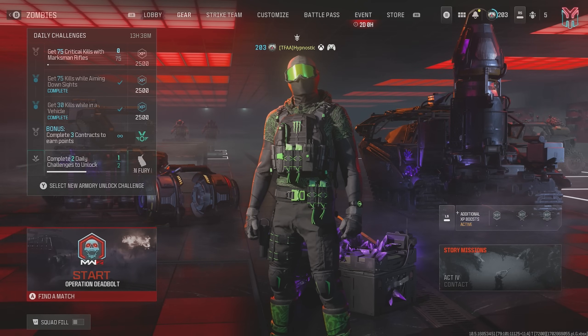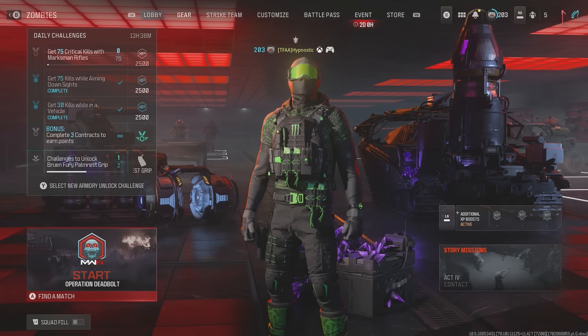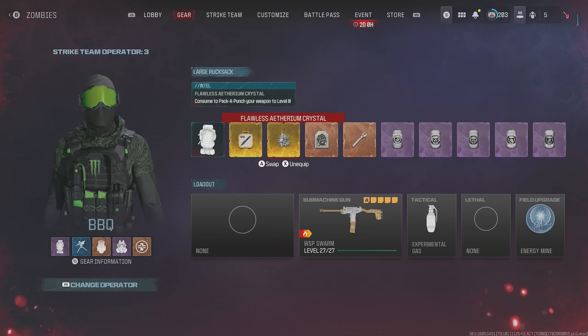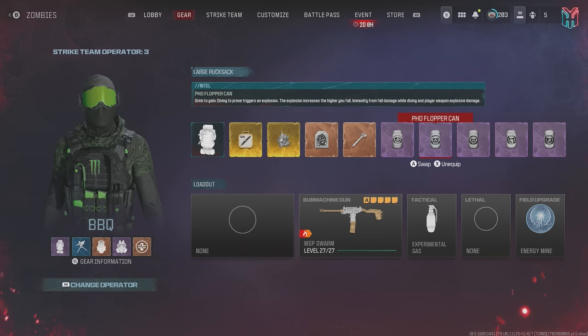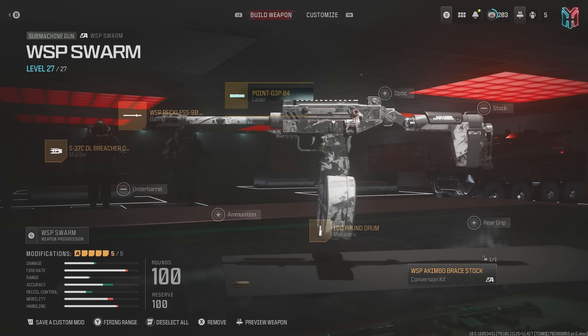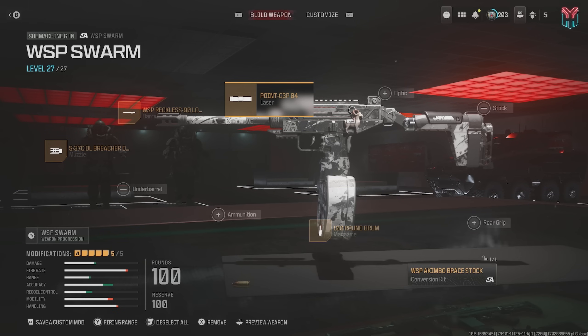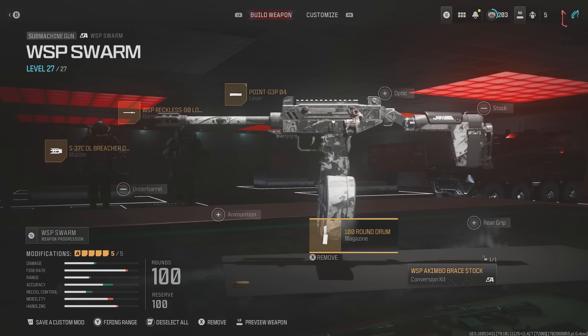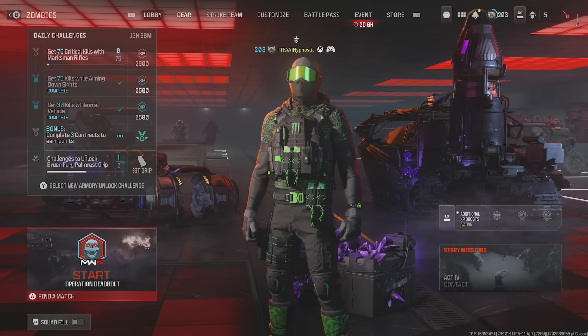If you're interested in taking out the Red Worm yourself as a solo player or as a team, this is the setup I recommend using. We brought the Akimbo Wasp's Worms as I believe that's the best weapon to use against the worm due to the high fire rate, damage output, and the insane amount of ammo. The attachments I'd recommend are: the Akimbo Brace Stock Conversion Kit, the Point G3P04 Laser for better hipfire accuracy, the Wasp Reckless 90 Long Barrel for increased damage range, and the S37C DL Breacher Device S Muzzle for increased hipfire accuracy.